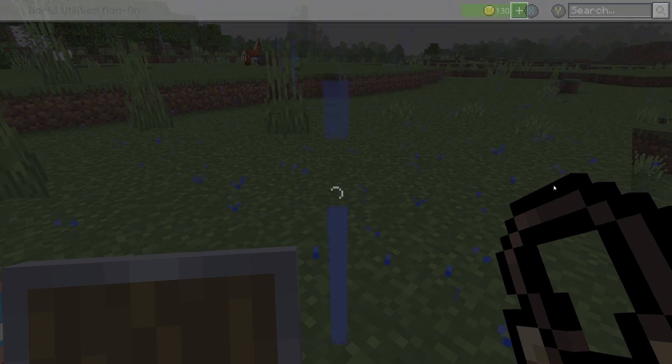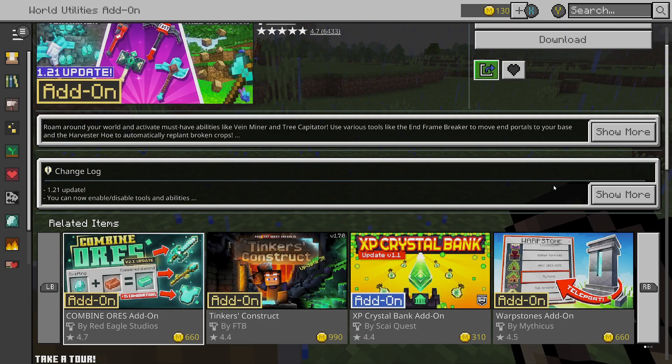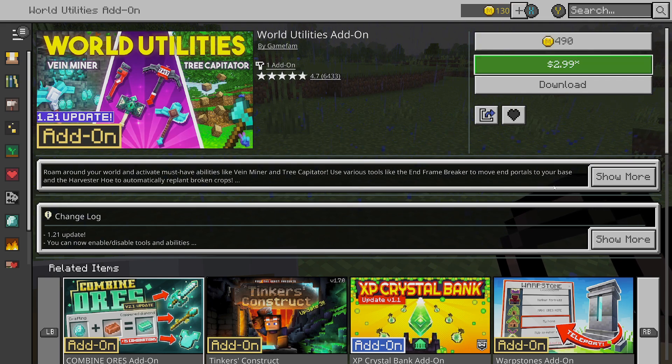It's for the 1.21 update and it's called World Utility. What it does is: roam around your world and activate must-have abilities like vein miner and tree cutter. Use various tools like the end frame breaker to move portals to your base, and the harvest hoe to automatically replenish broken crops.